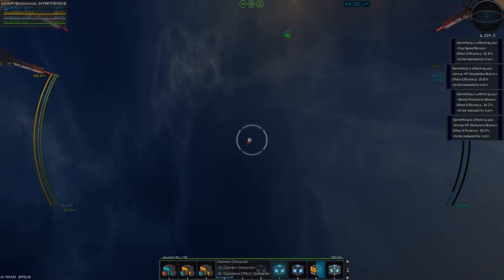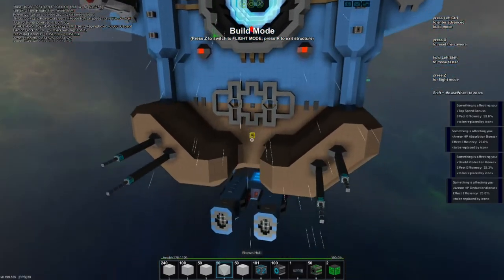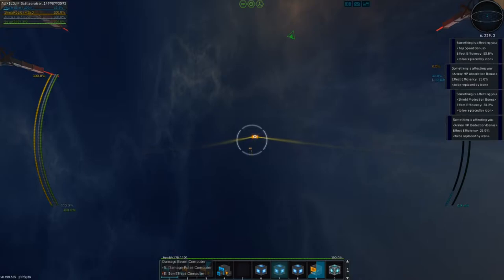Then we have automatic cannon fire — we can fire like this. And we have a lock-on missile, and another lock-on missile up here. We have long-range beams, which are siege beams. They're pretty heavy.